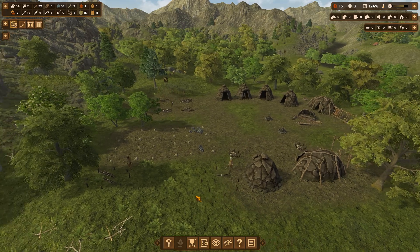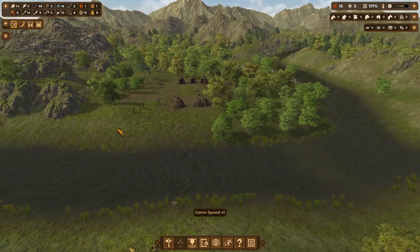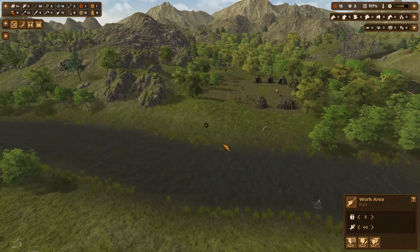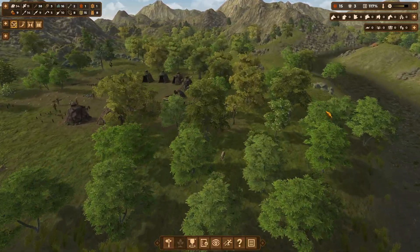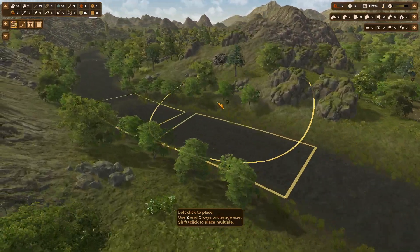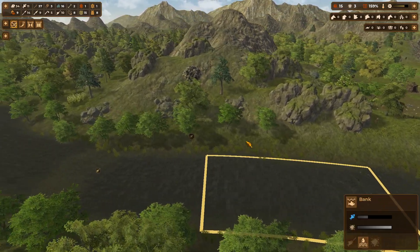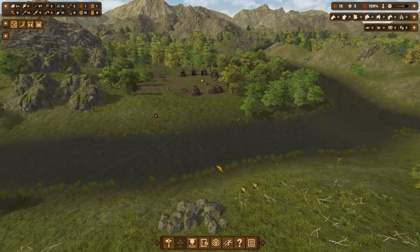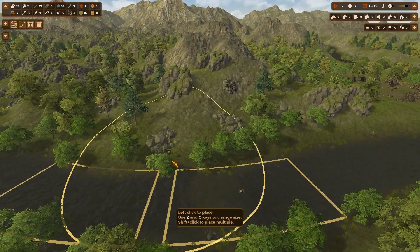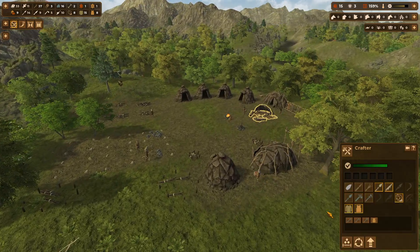We can sustain our population right now — we have 10 fishers. We have three there, two there. Let's raise it up to three. Actually no, we're only doing two here because there's only two places to fish. Let's raise our fish cap up. Those two are being worked. I feel like we should just do two — that seems like it's going to be most efficient. I need someone there — two people. That'll be good for that.